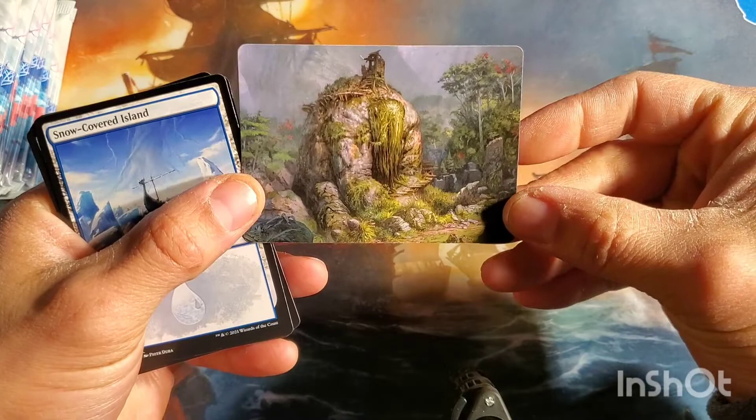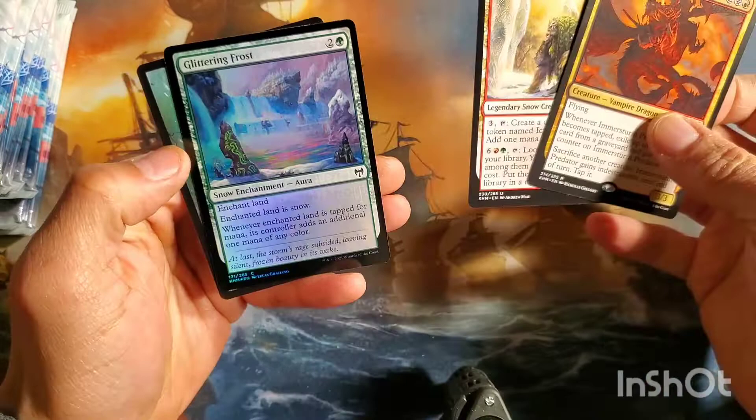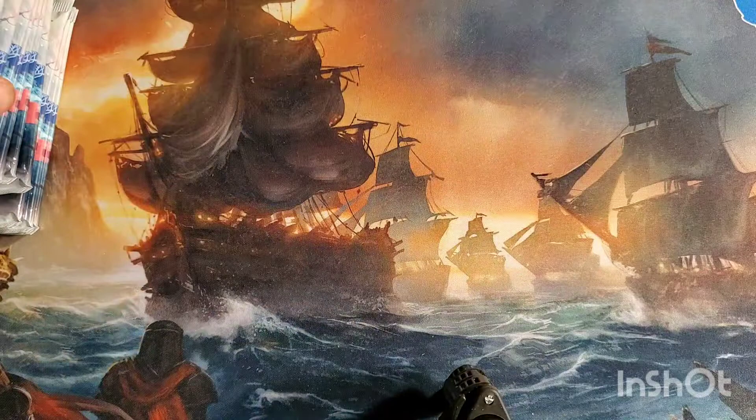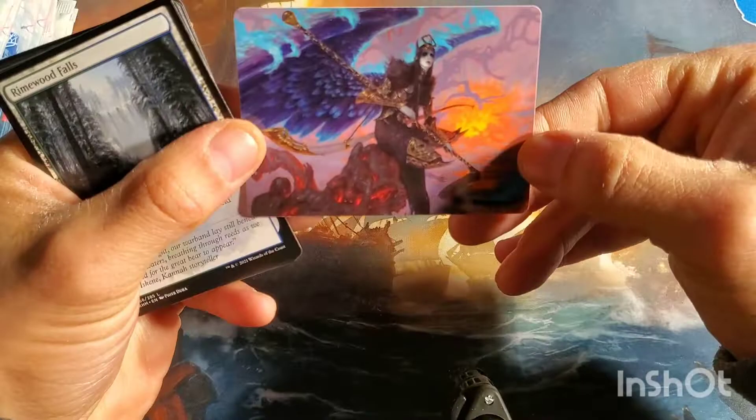These art cards are sweet, I just wish you could use them for something. Second pack: got the Predator, got lots of him. Ice Shaper with a foil, glittering frost - I believe glittering frost is a really playable card. No bangers yet but it's okay, I got a whole box to get to. Eradicator Valkyrie - pretty sweet.